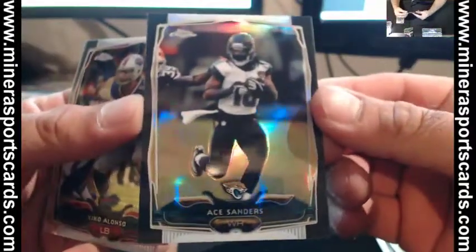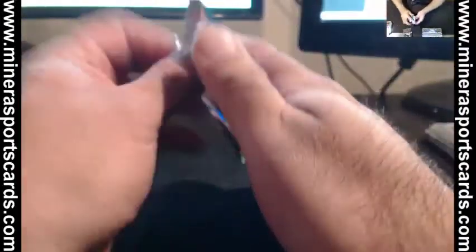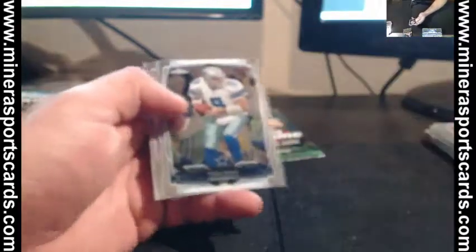A. Sanders — Black Refractor, number 231 of 299. I have an excuse. Marshawn Lynch. I stand by my excuse.